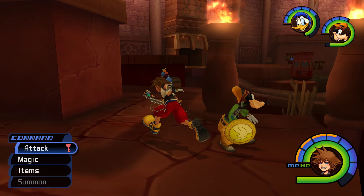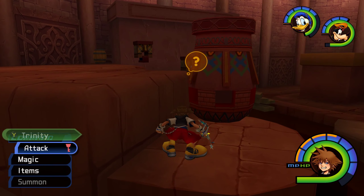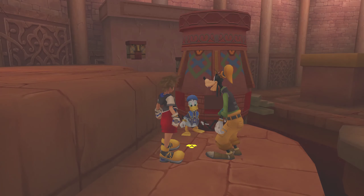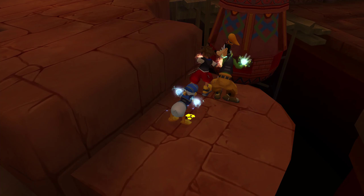Next in Agrabah, this Yellow Trinity over here is going to push this pedestal-like thing off down into the lower chambers, which is going to allow you to access a secret room.